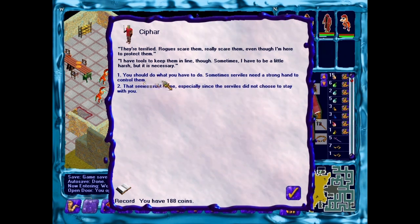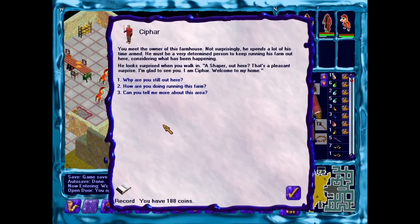That seems cruel, especially since the serviles did not choose to stay with you. Lucian's been raised in this Shaper society, even if he's sympathetic to serviles. He can see — there are dangerous rogues, and what if they just go running off? All those that have run off are probably going to die. But on the other hand, sometimes serviles need a strong hand to control them — he's not going to say that either, so he's just going to say nothing. Sometimes silence is the better part of discretion.